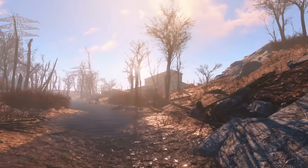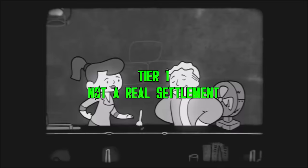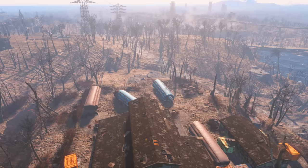Using the criteria we just stated, there are three workshop locations that sort of get instantly disqualified from the running. These are each areas that prevent you from being able to build one or more of the basic types of objects necessary for our settlements to survive on their own.